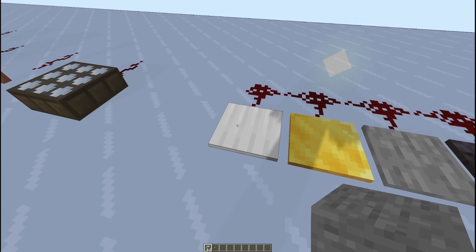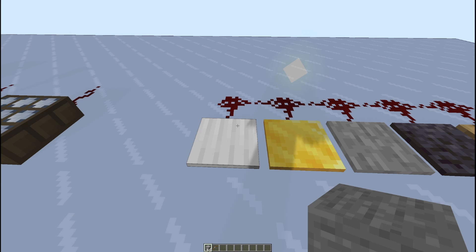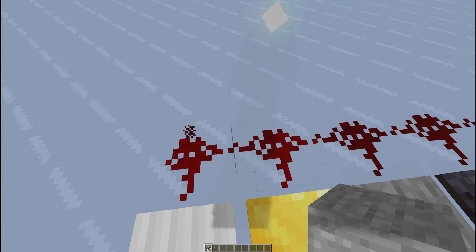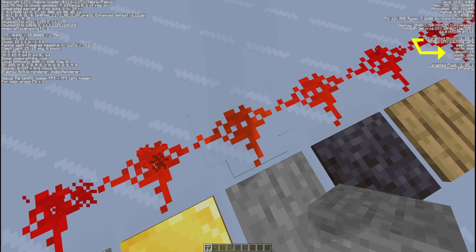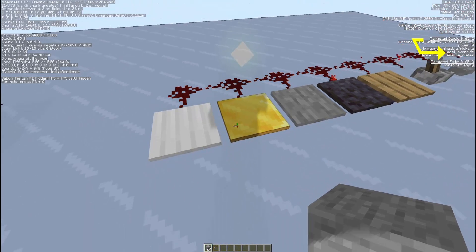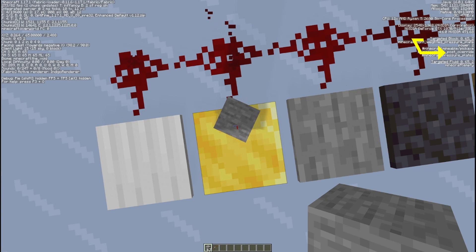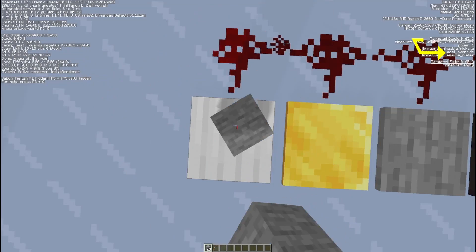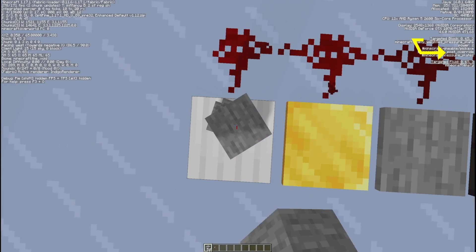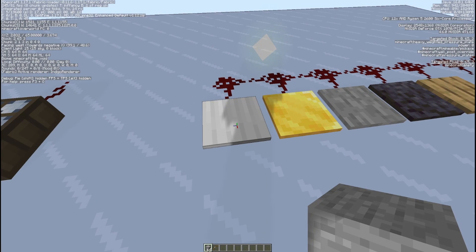The heavy and lightweight pressure plates made out of gold and iron — gold is the lightweight, iron is the heavyweight — will take a player. The difference is that the lightweight gives out a power of 1, while all the other ones give out a power of 15. You can increase the lightweight's power by adding another item, jumping up to power 2. The heavyweight will only jump to power 2 if you get another 10 items on there — so it goes up in power level by 10s.